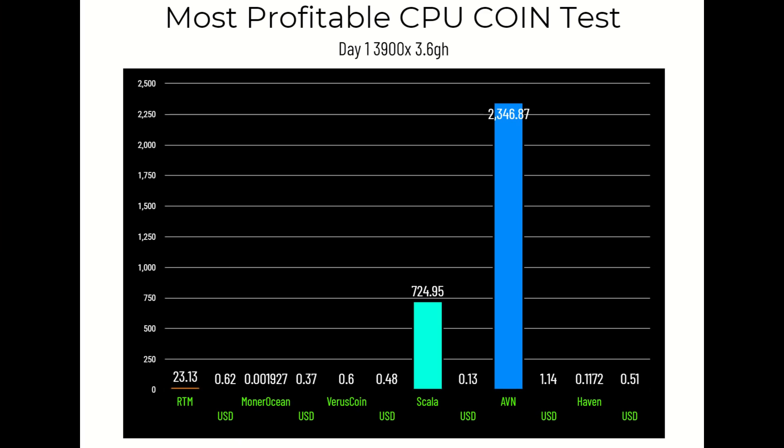Day one settings: a 3900X CPU on everything set at 3.6 GHz and 1 volt. Depending on silicon lottery you can get away with 0.95 volts. In the first 24 hours, Raptorium mined 23.13 coins for a USD value of 62 cents. Monero Ocean yielded 0.001927 XMR for a USD value of 37 cents.